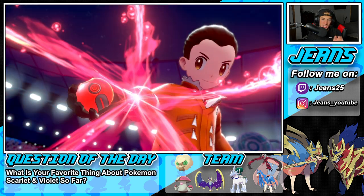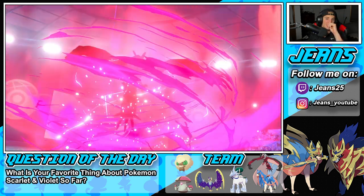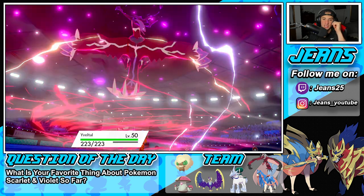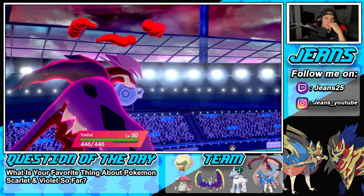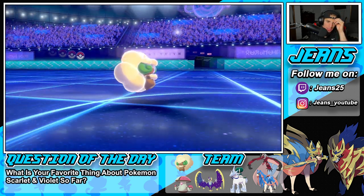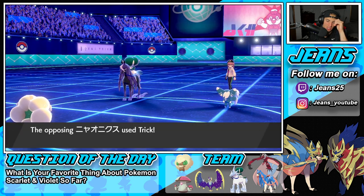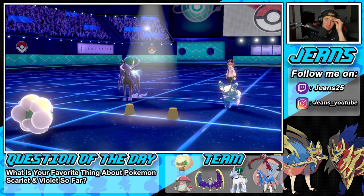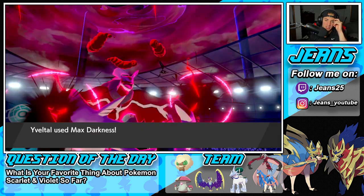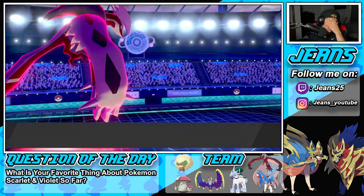We're going to try to dig ourselves out of that hole. It might have been a Dynamax Lunala — I might have read it wrong. Tailwind's going to come out here. We Dynamax Yveltal. And I'm surprised he's staying in here. He's going to end up Tricking me — he's going to take my Focus Sash! That's such a smart play. He's going to take my Focus Sash and I'm going to Dark Pulse and look for the KO. Oh, he took my Focus Sash! How dare you? So he takes my Focus Sash.